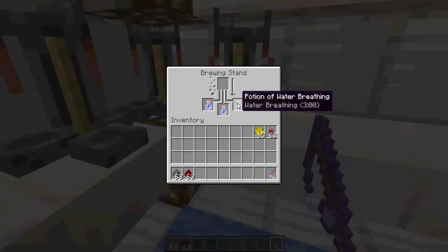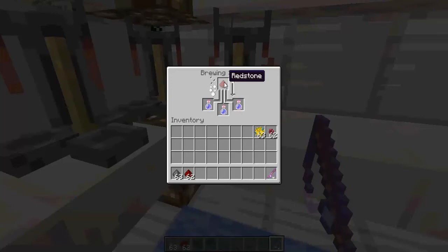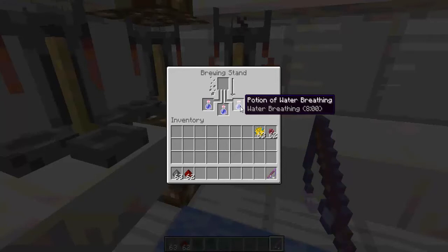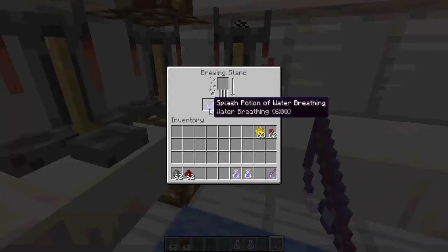If you want it to be longer, this is when you add the redstone. It should be eight minutes after this is finished, so just wait for this to finish. Now that that's finished, you have your water breathing potion of eight minutes. And if you want it to be a splash potion, you just add one gunpowder and wait for it to finish.